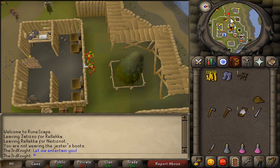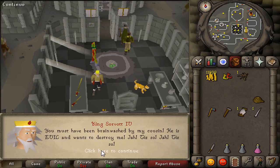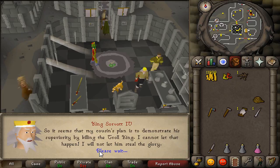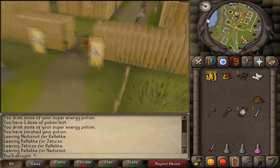Head back to the king on Jatizso by taking the boat from Neitiznot back to Rellekka Jetty, then from the Rellekka Jetty go to Jatizso. Talk to the king — he will lock the doors and you'll start to insult him about all the ridiculous things he's been doing. The king will then decide that Neitiznot is trying to steal all the glory of killing the trolls, and will have you take a decree back to Mornis on Neitiznot, telling him that Jatizso is going to attack the trolls. Head back to the Rellekka Jetty, take the boat to Neitiznot, and deliver the decree to Mornis. He will tell you that you must create the proper equipment to fight the trolls.